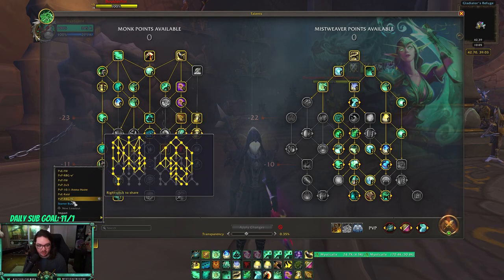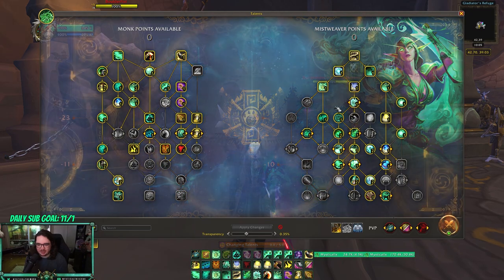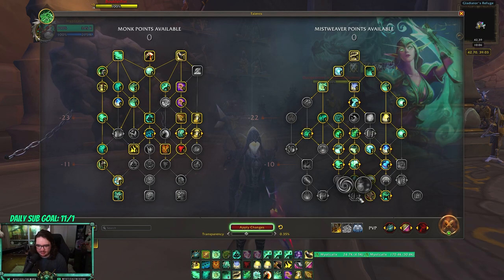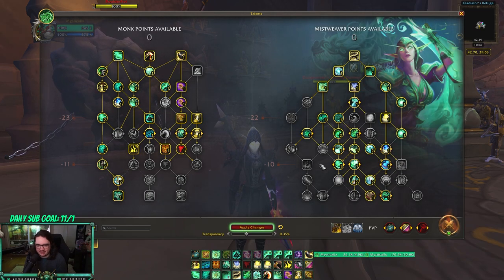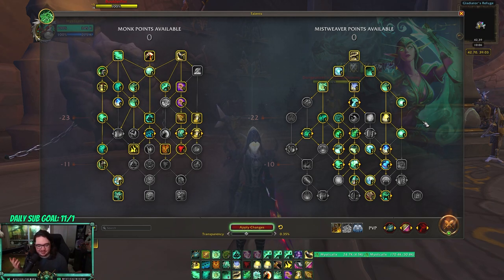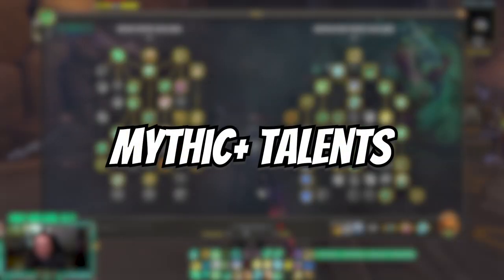There is one other build for RBGs that you're going to want to run: when you are healing the flag carrier. You obviously want to go Revival. I drop one point in Rapid Diffusion and drop Many Proliferation because you're not going to be in the team fight if you're healing the flag carrier. I put one point in Mist of Life and one point in Calming Coalescence, so you have a giant cocoon. I think it's very very important. Most of the time Mistweavers will be healing the FC just because we can keep up with the tank and we're pretty good at single target healing. Not much changes between these two builds, but you should probably still go Calming Coalescence when healing the flag carrier.